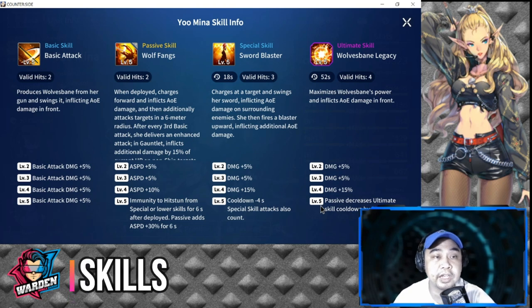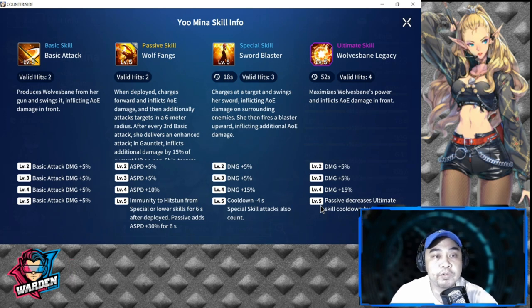For her basic skill, it's an AOE with two valid hits. She removes Wolf's Bane from her gun and swings it, inflicting AOE damage in front. At levels 2 through 5, basic attack damage totals a plus 20 increase.